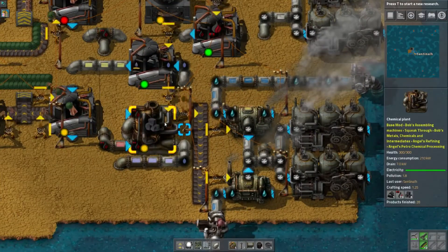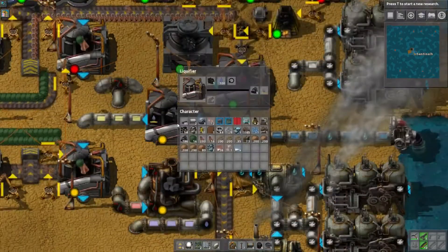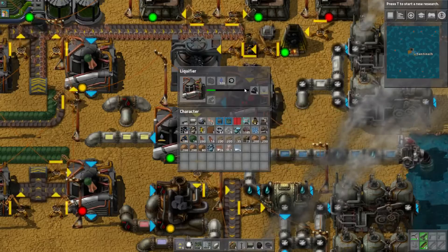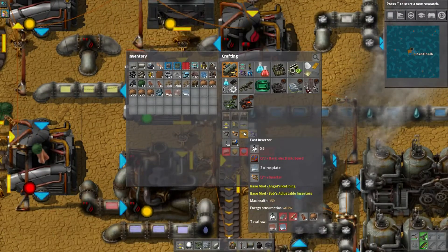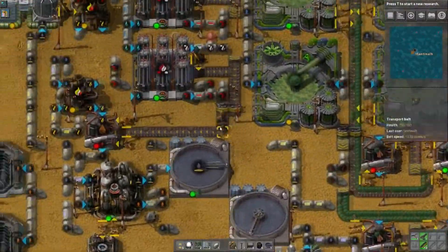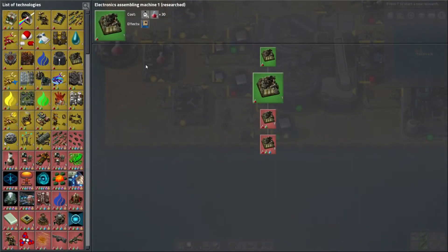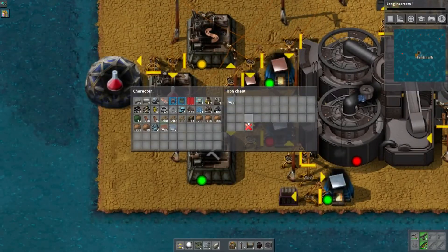The issue we have at the moment is just that we can't get the crushed coal out fast enough. Since we don't have access to fast inserters yet, because I don't have the resources to make them, we'll just have to use additional normal inserters, which isn't ideal because two inserters use twice as much power roughly as one fast inserter. So it's always better to use a fast inserter in place of two others. We haven't been researching all this time because we got this finished, so we're gonna research long inserters, because that will solve several of our issues.